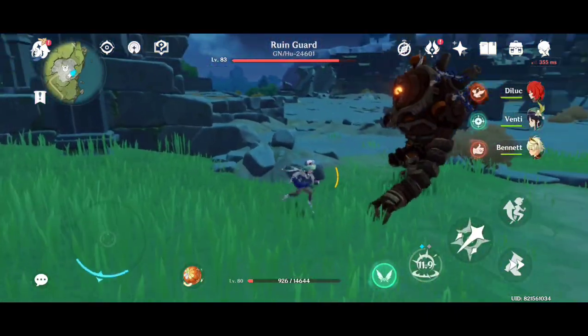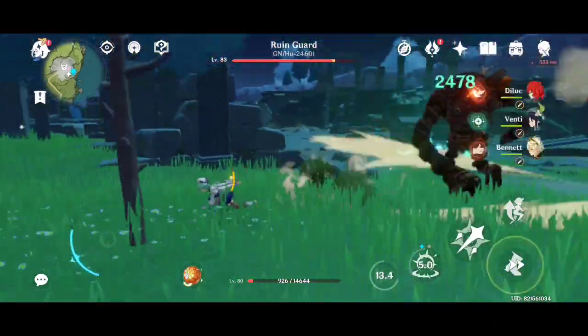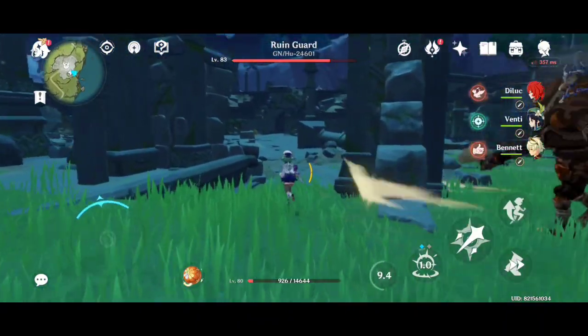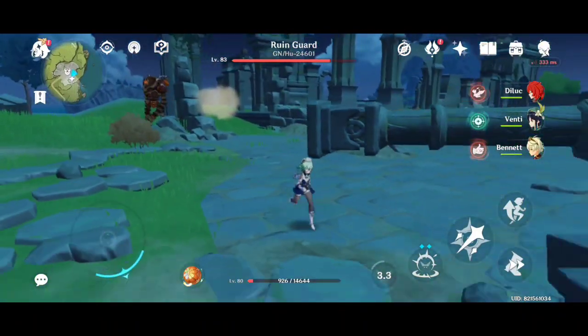Using the ability against the hypostasis emulation, its ultimate can give 1552 damage, and on a crit hit it does 3000. Nice. So let's change our weapon and see how much damage Dodoco Tales can do.